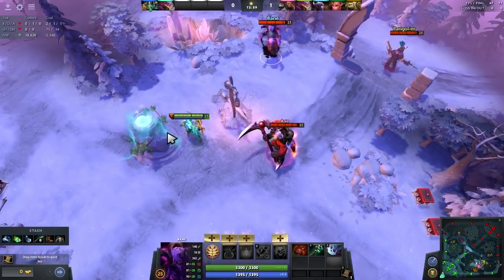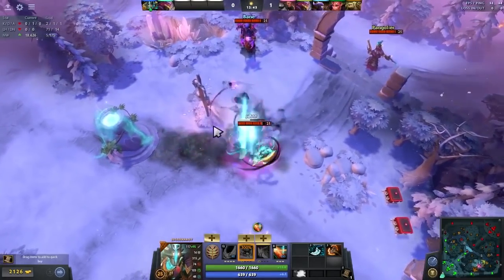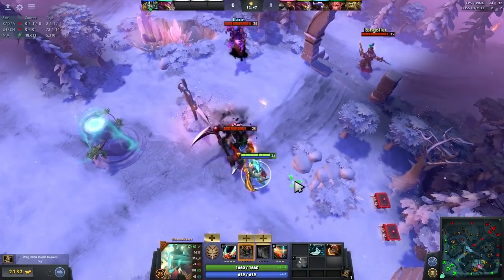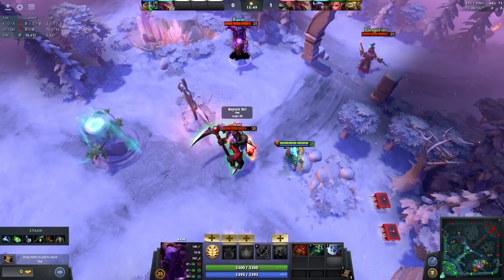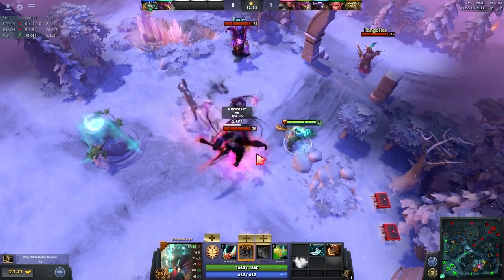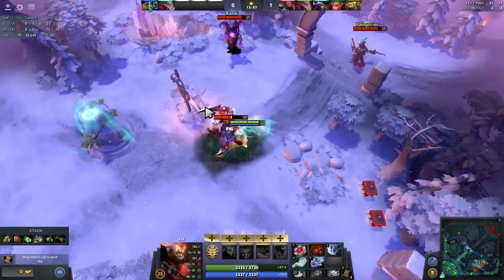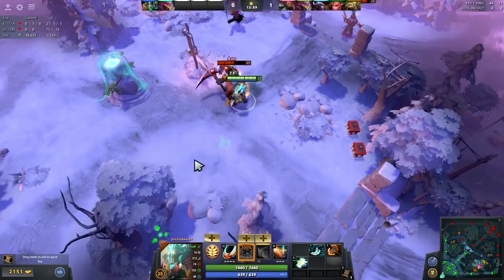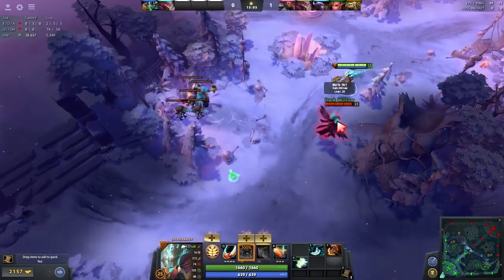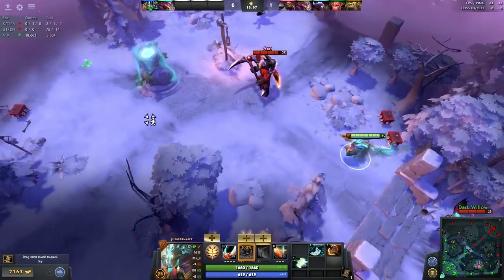The next interaction is with Bane's Nightmare — Juggernaut can actually Omni Slash through the sleep and deal damage. However, if Juggernaut has Mjolnir, it can actually wake the sleeping target up, because Mjolnir procs deal magical damage which breaks the sleep. The Mjolnir bounces and wakes the target up from Nightmare. This pretty much means that Nightmare is not going to save you against Juggernaut, and Bane doesn't really do anything to him.